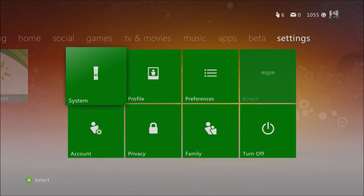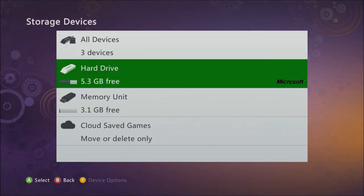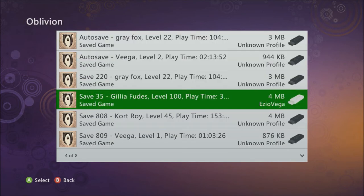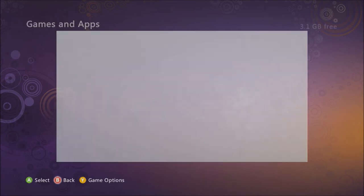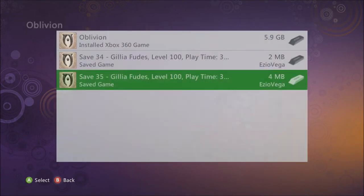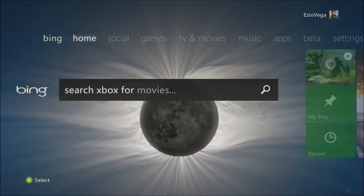Once it saves, go back to your Xbox 360 system. Go to System, then Storage. You're going to want to move or copy the modded file - the one you just edited - back to your hard drive. Here's just some proof that I did that. Now just launch Oblivion.